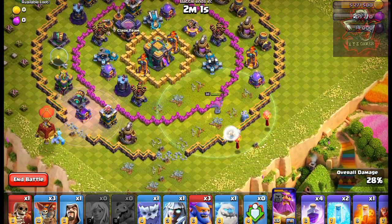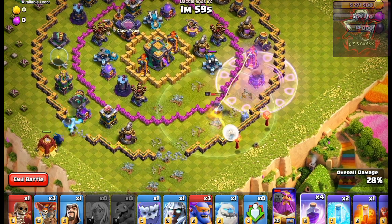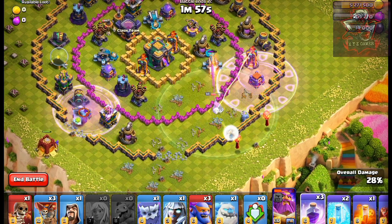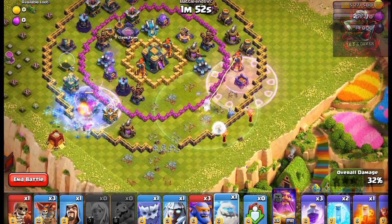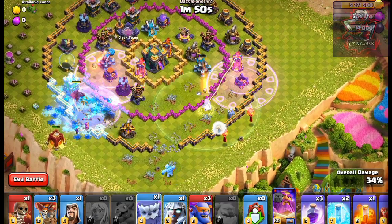Now send the Golem and the Siege Barracks from this side. Use a Rage Spell to quickly clear the area. Then send in all the remaining ground units.